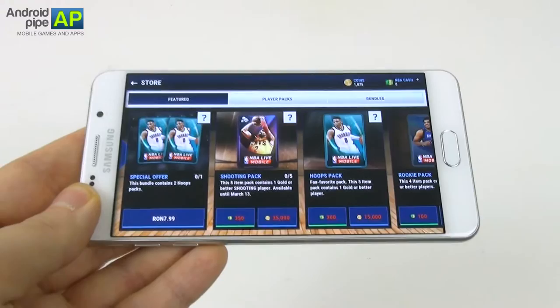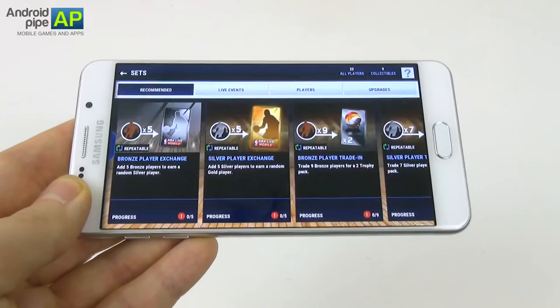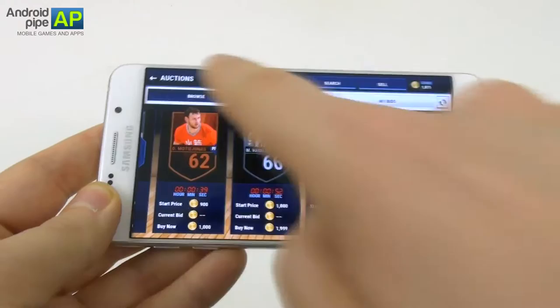This is the store area, where things get very pricey. You have a shooting pack, hoops pack, rookie pack, and player packs. They start off at 5,000 coins or 100 NBA cash, which is very hard to come by. Then we have bundles where you can end up spending real money. We also have auctions, which I haven't accessed yet. Of course, you can auction players, which would actually be a smart move considering we don't have that much money just yet.